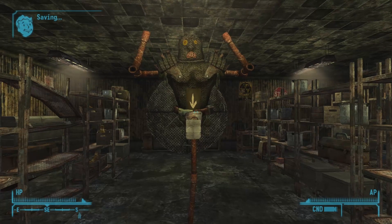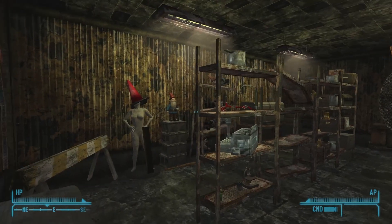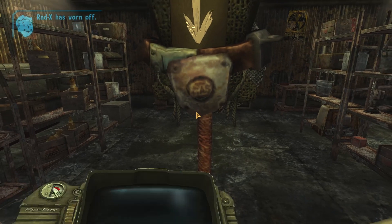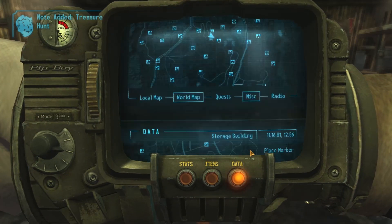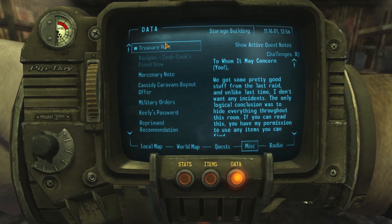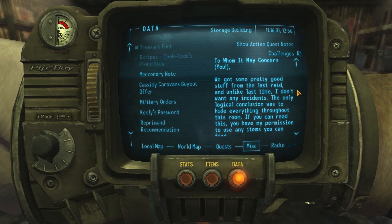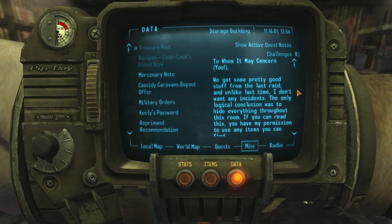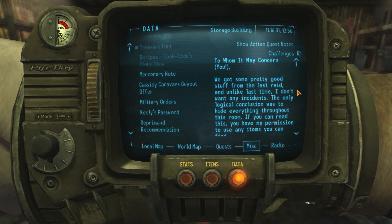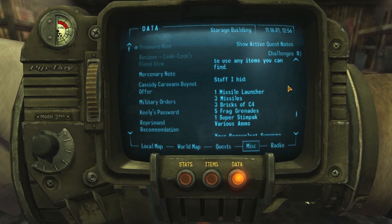Alright, well that was kind of a waste of time. Killed a ghoul though — one less ghoul for the world to worry about. Treasure hunt. Got some pretty good stuff last raid, and like last time I don't want any incidents — the only logical conclusion: hide everything throughout this room. There you go, find it, okay, got it.